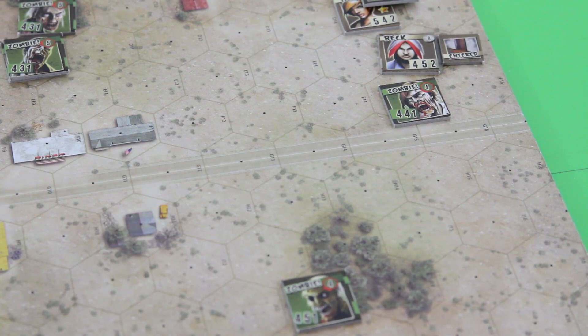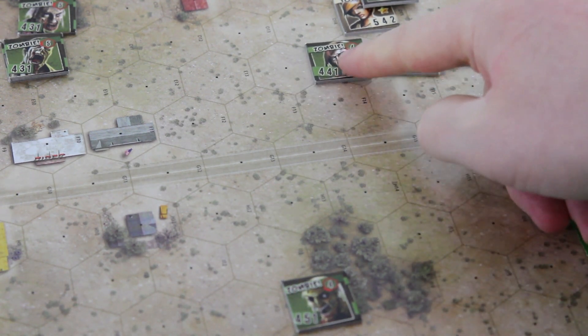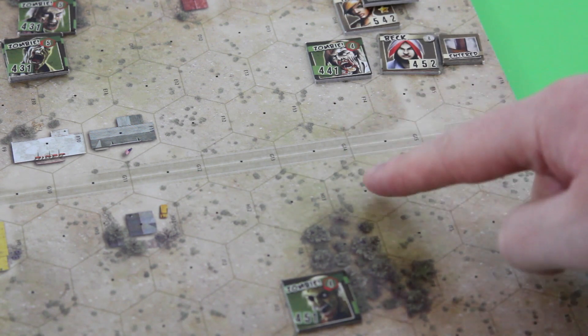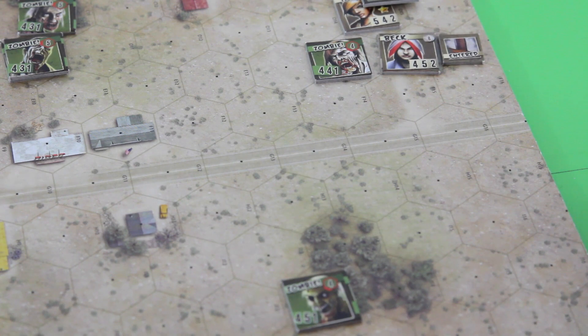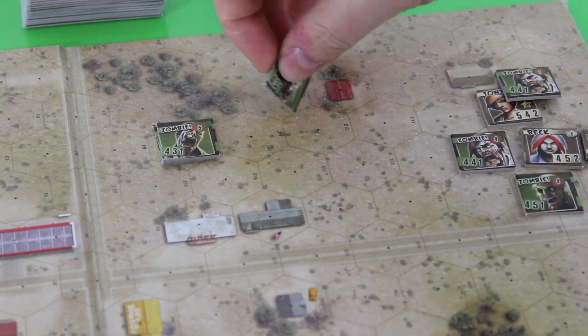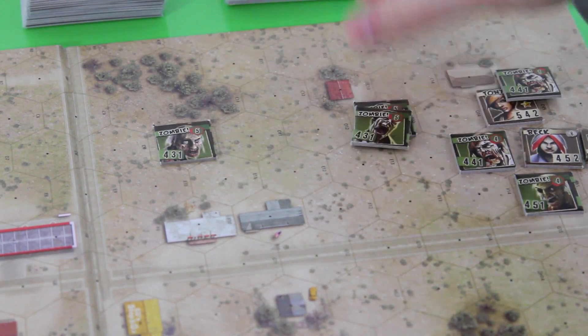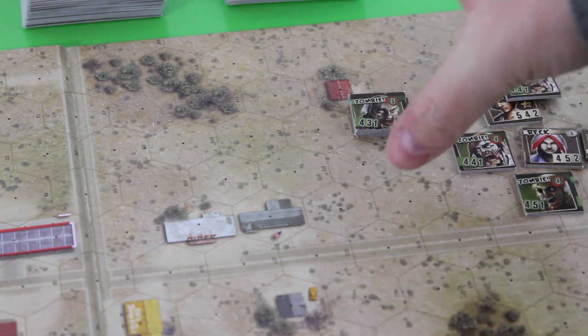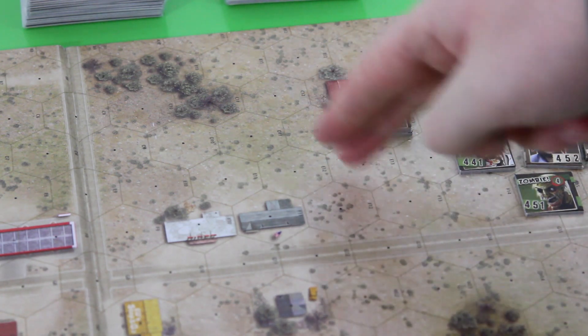Moving the zombies: one zombie can't enter the house because buildings cost two movement points. With three movement total, he ends up one space short and moves to an adjacent hex instead. Other zombies move three spaces each toward the nearest survivor. Note that zombies always take the shortest route in movement points, and rough terrain and buildings each cost two movement points. Importantly, zombies can stack indefinitely — and a key strategy is keeping them bunched together rather than spread out, so you can maneuver around them.